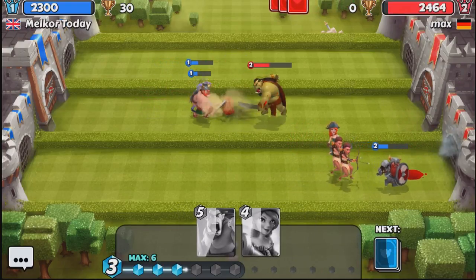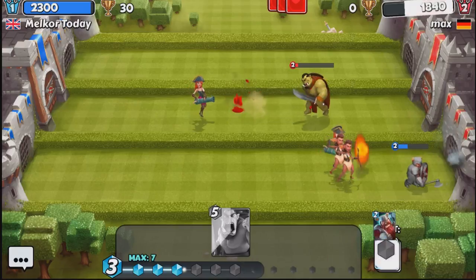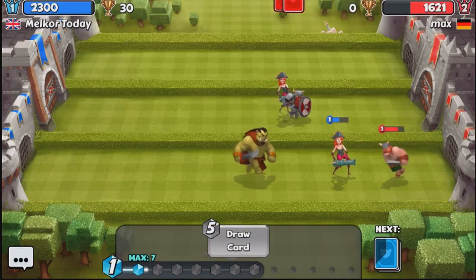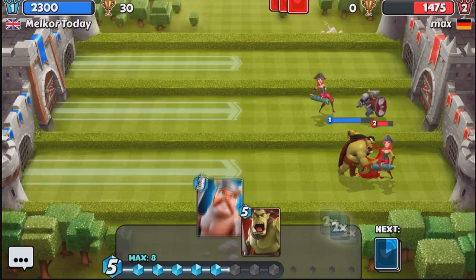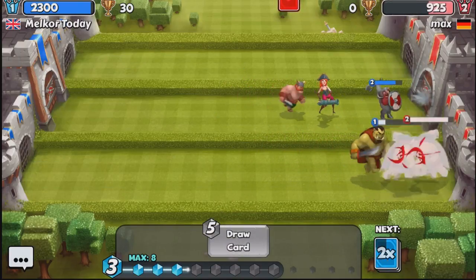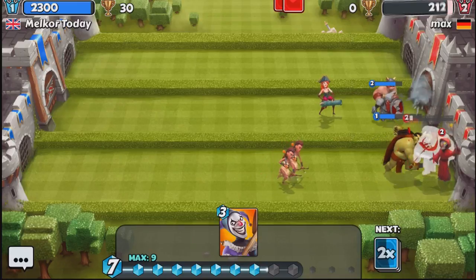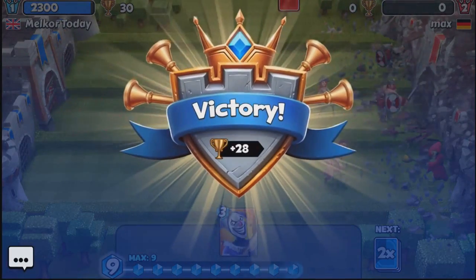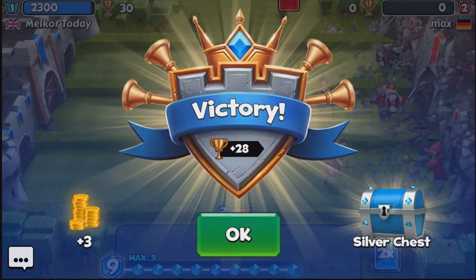We drop the bomb on the orc's head and while our opponents work their way down the right-hand channel, we take out that orc very quickly and start dealing serious damage to our opponent's tower. We lose the pirate but take out the opponent's pirate with the orc, then drop a second orc and use our warrior in the centre. Our level 1 orc takes out the opponent's level 2 orc due to the level advantage. We still get a victory — not quite flawless as there was some damage dealt to our tower, but a victory nonetheless.